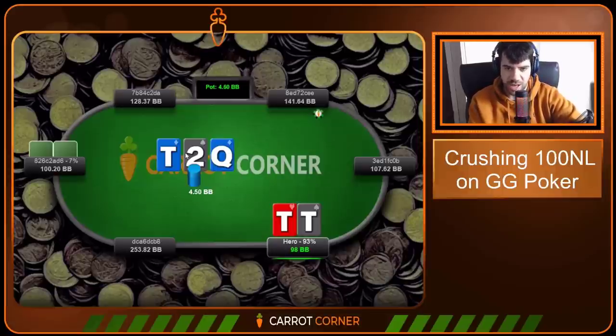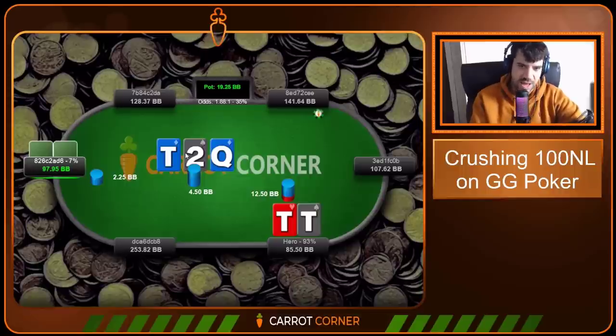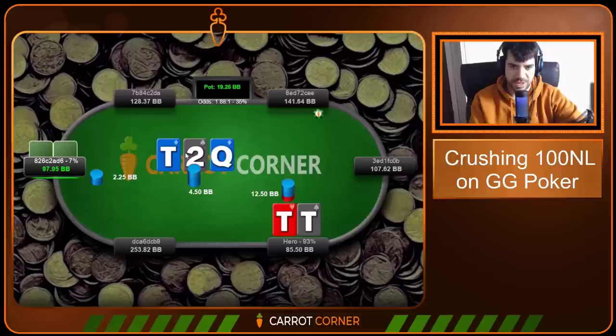Tens in the big blind — we peel on a Ten-Deuce-Queen with two diamonds. Obviously we flopped the dream — you could 3-bet pre, you could call pre, but obviously always check-raising. Gonna go pretty large here. My value region is going to be deuces, Queen-Ten and Tens, and therefore big sizing works. Maybe some Ace-Queen could work here as well for value, but it wouldn't go much wider than that against the hijack.